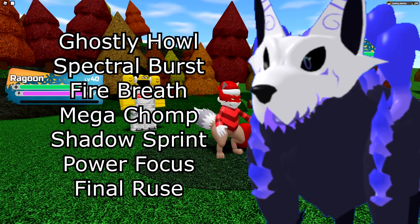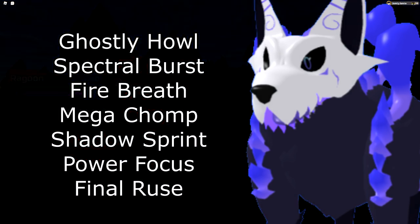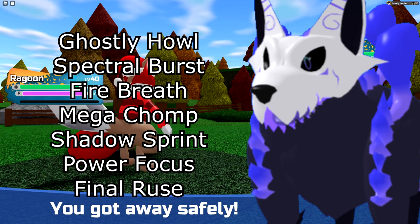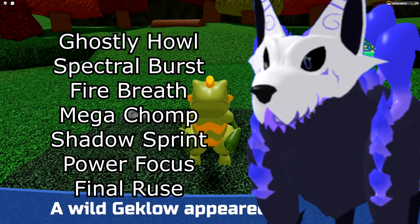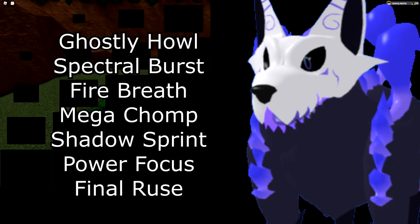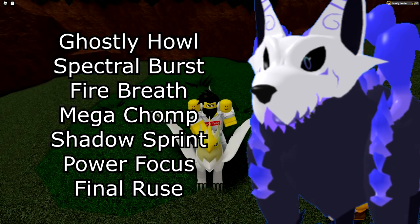Next is Revenine. For Spirit STAB you have Ghostly Howl, which doesn't miss, or Spectral Burst, which hits a little bit harder. For Fire STAB you have Fire Breath. Mega Chomp is pretty good to take out Light types. For the last move I run Shadow Sprint. If you want to replace one, a Mixed Attacker could run Power Focus to hit harder, though Temper Boost is what you mostly want right now until Vengeance gets buffed. Power Focus with Mega Chomp or Shadow Sprint is good. You also have Final Ruse as an option — it's always great on a team and pretty unpredictable if opponents don't know your last move.